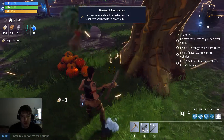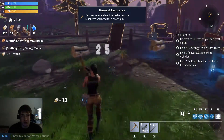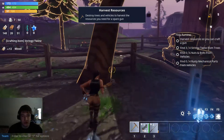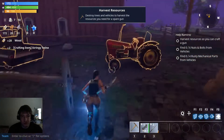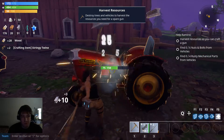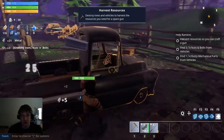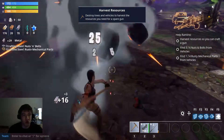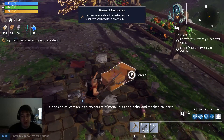We can loot things, and we can also break things. Six nuts and bolts from vehicles. So vehicles give us more than our basics it looks like. Cars are a trusty source of metal, nuts and bolts, and mechanical parts.